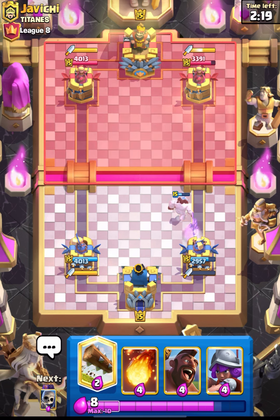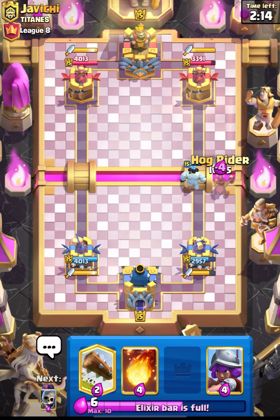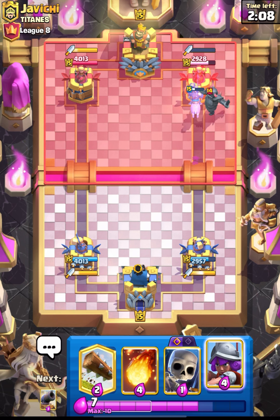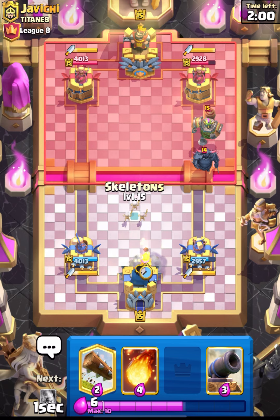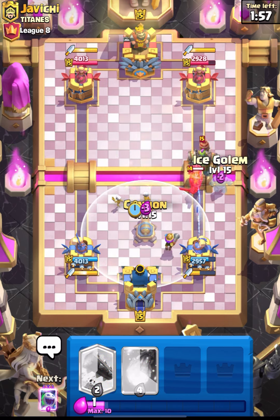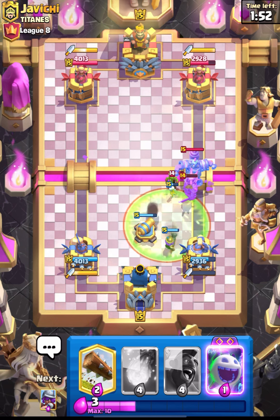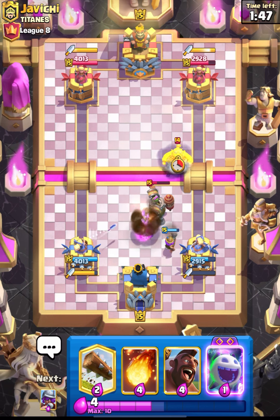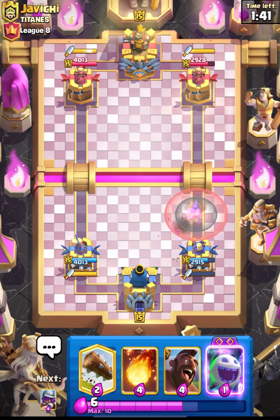I think the ram will still get the connection — after the buff it can get the charge from a very short distance. Let's pressure him using our hog. I don't think he has his prince, but this guy is also running Pekka. After the nerf, Dagger Duchess can't take out our hog completely even with the Pekka. We have to defend this goblin machine — it's going to be annoying but after the nerf it can be manageable. That was a really nice defense.